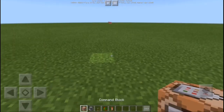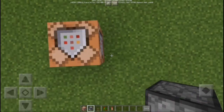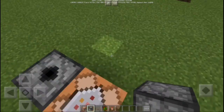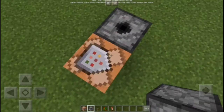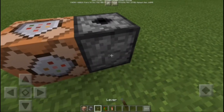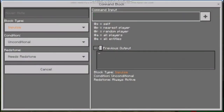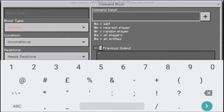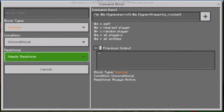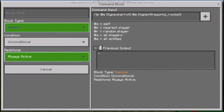Without further ado, we are going to place a Command Block over here and then the Dispenser over here - it should be upside down. You can place the Command Block underneath, but we're just going to go here and put a lever over here, then go into the Command Block and type the Command Input. You can write it down or screenshot it. Next, go into Block Type, set it to Repeat and Always Active.